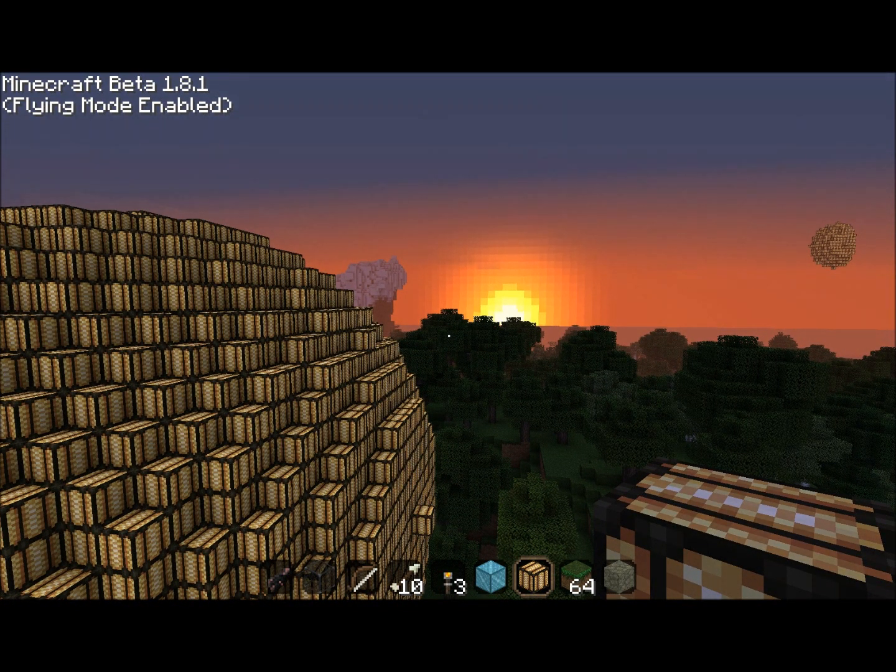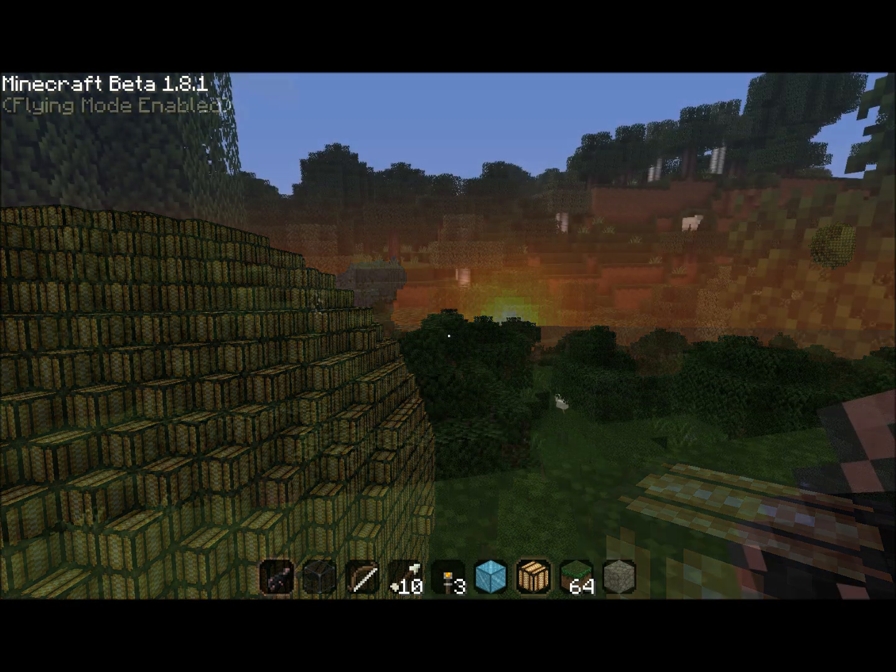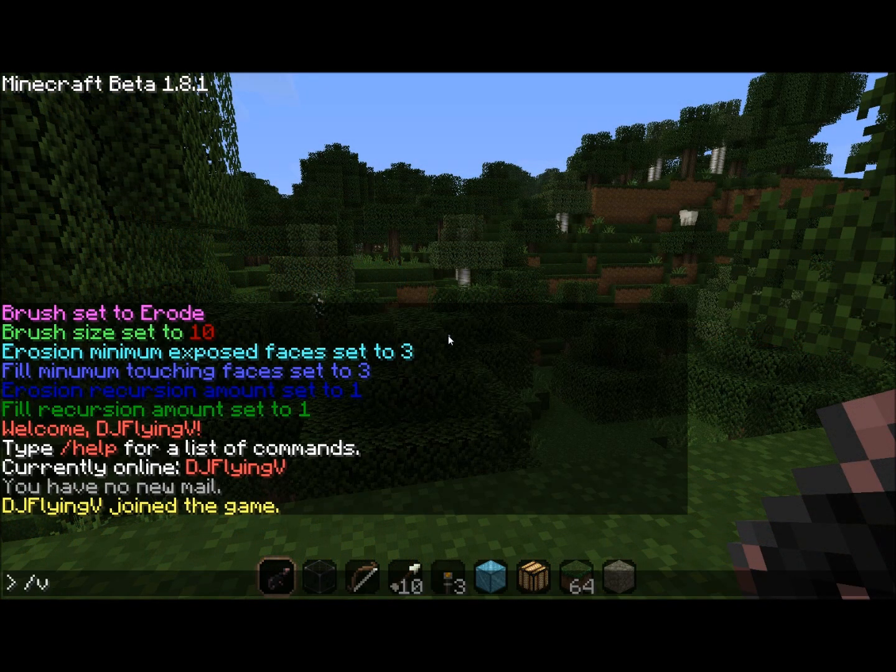In the video here for showcasing it, I'm just going to make a simple glowstone ball, and then I'm going to hollow it out so you can actually see the effect and how it works.